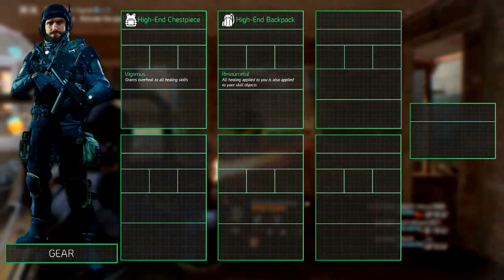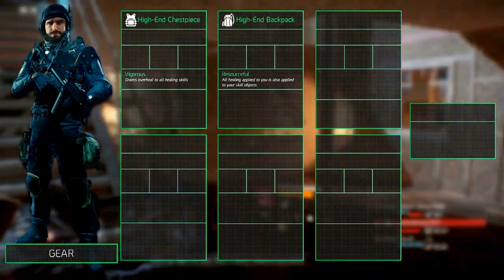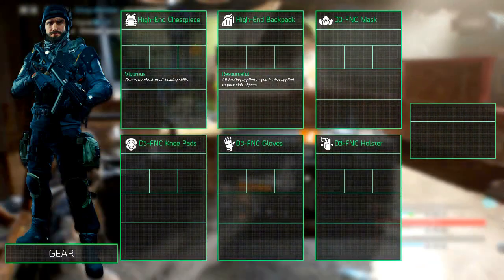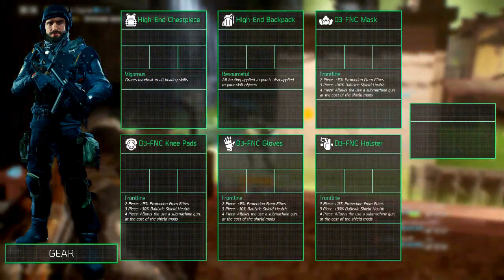The remaining four gear pieces — the mask, knee pads, gloves and holster — should consist of the D3-FNC gear pieces. The bonuses for the 2, 3, and 4 piece can be found on screen.